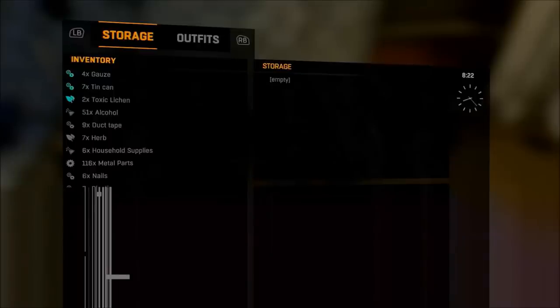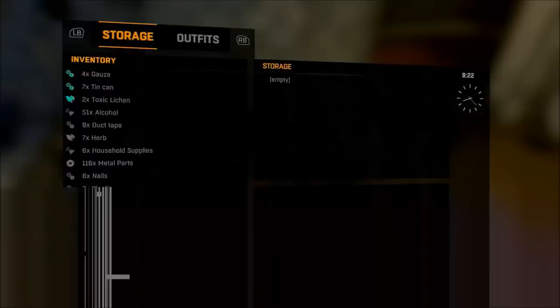You want to press A and B — just press them both at the same exact time. You don't want to do it over and over again, just press them at the same exact time. You want to do this hovering over lockpicks.